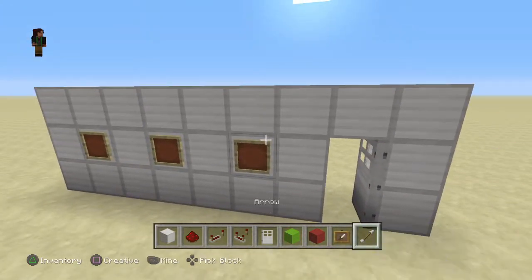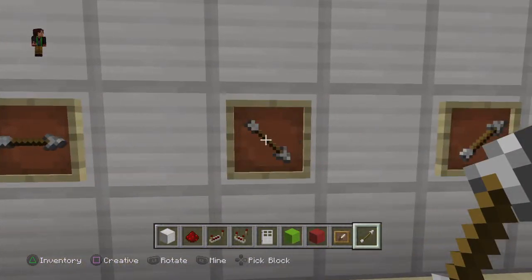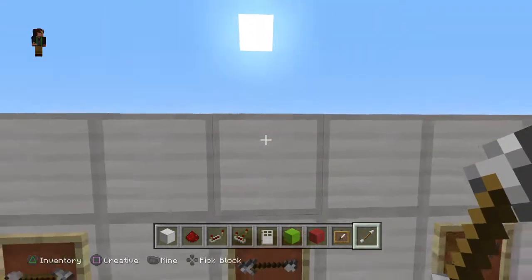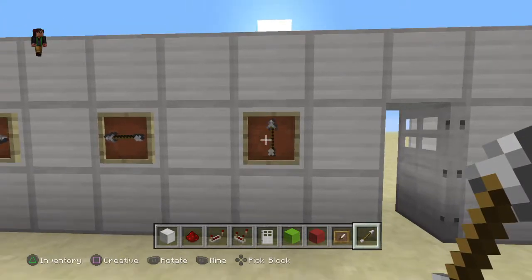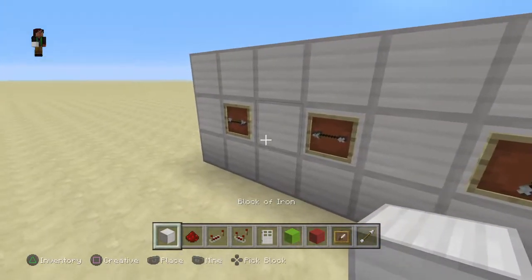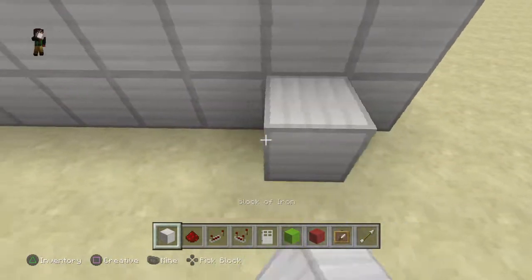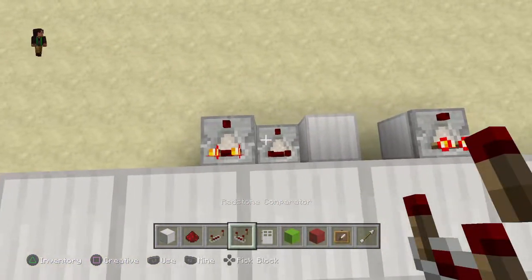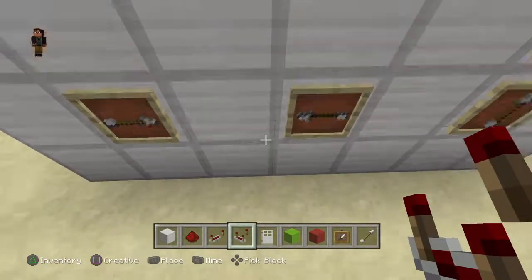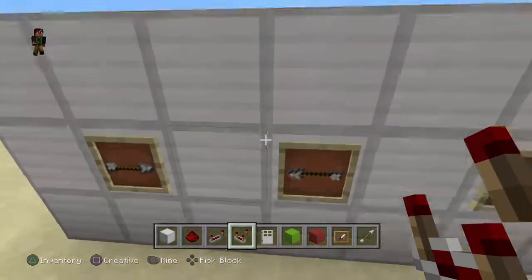Place your items in your item frame and select your combination. I'm going to be using the same one from the demonstration, which is this. Set your combination where you want them facing, then come to the back. Where each item frame would be on the other side, place a block of iron down. Then place an item frame on your blocks of iron — they should light up. If they're not, they're not in the same spot as the item frame on the other side.